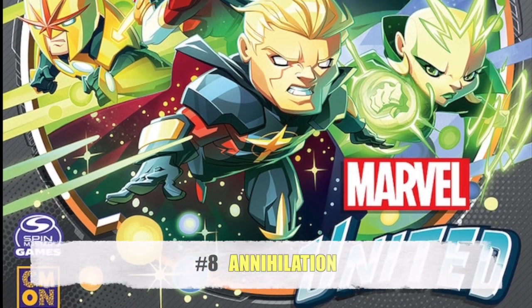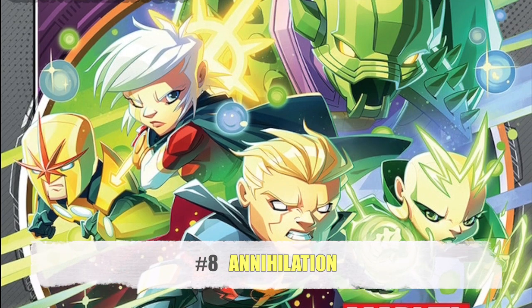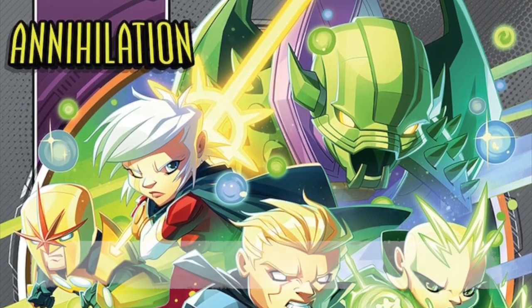Number eight is Annihilation. It's pretty groovy but feels small — like a season one expansion. We've got four heroes and a villain, which isn't too shabby. Nova Prime — Richard Rider — the legit Nova, sounds awesome. Then you've got Moondragon, Phyla-Vell, and Quasar. Phyla-Vell looks awesome with that sword. I'm way more excited about these heroes than the Hulk box heroes. And the crown jewel is Annihilus — a big villain not yet represented in the game. So of course I'm excited to crack him open. That's why this box is number eight.